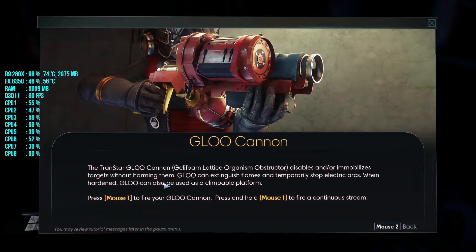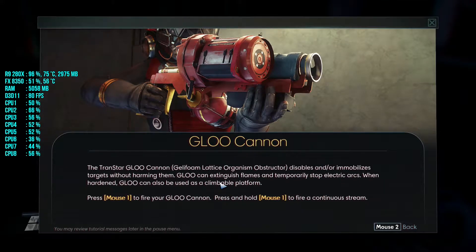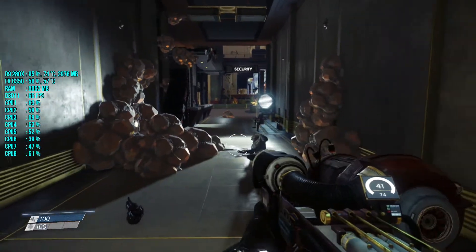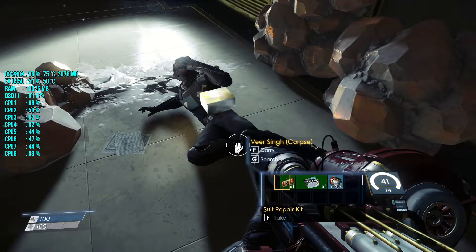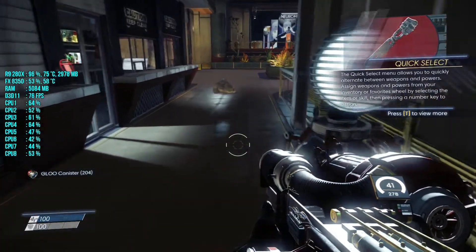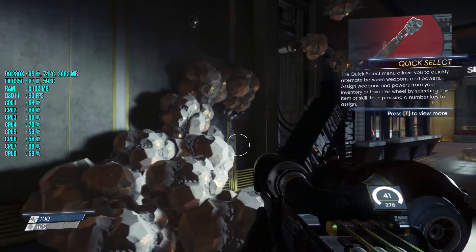GLOO cannon — Galley Foam Lattice Organism Obstructor — is able to stun or immobilize targets without harming them. Glue can extinguish flames and temporarily short-circuit electrical systems. When hardened, glue can also be used as a climbable platform. Let me not waste it. I didn't want to carry that, I wanted to take a med kit.